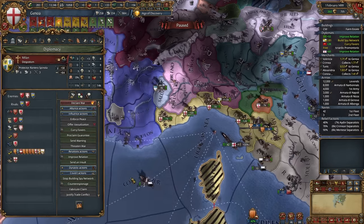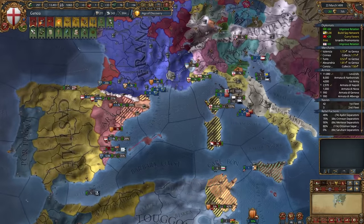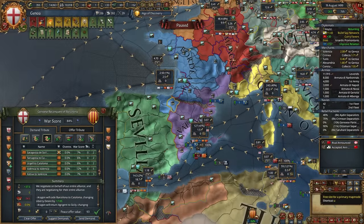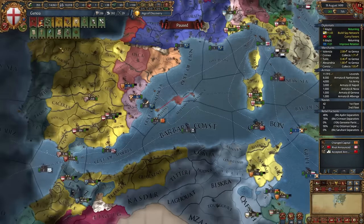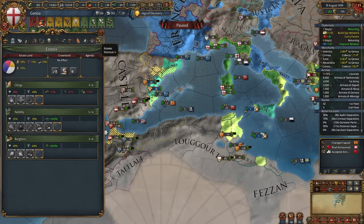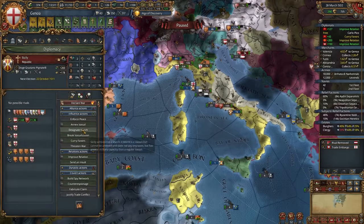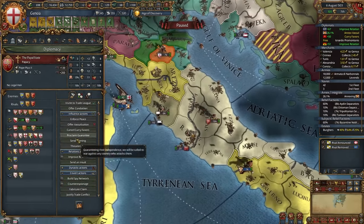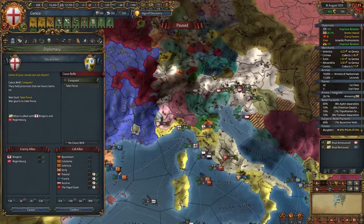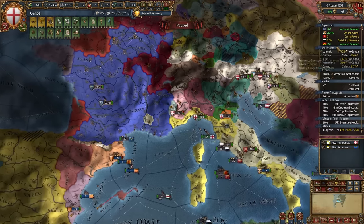In theory I could declare on Milan — the Papal States won't support it. But I forgot claims expire, which is quite a problem. Your priority is to conquer Sicily. Note there is almost zero aggressive expansion for the whole Aragonese coast. Now we can finish one more mission: A Question of Spain. Don't forget to divert trade from your vessels, and start annexing Byzantium — although it's Sicily that makes more sense to focus on.